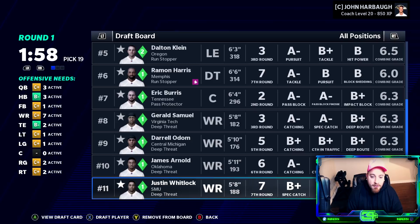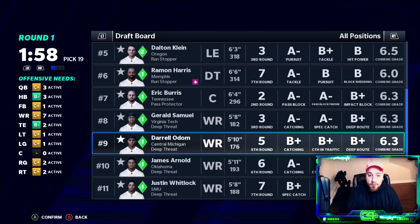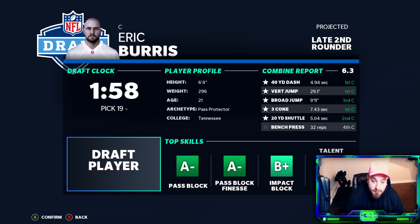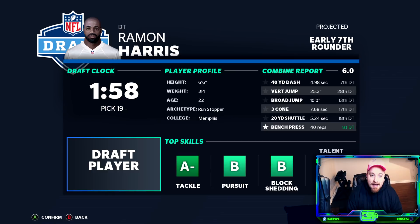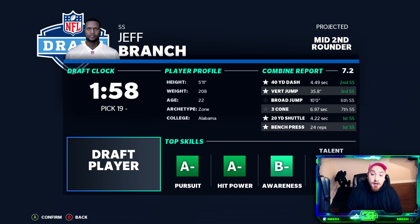We've got a seventh round wide receiver with a first round grade, a sixth round wide receiver with a first round grade, a fifth round wide receiver with a mid first round grade, a third round wide receiver with a late first round grade, a second round center, Eric Burris as an early first rounder, a seventh round defensive tackle with an early first round talent — that's absurd — a third round outside linebacker with a first round grade, and a second round strong safety who's an early first rounder.